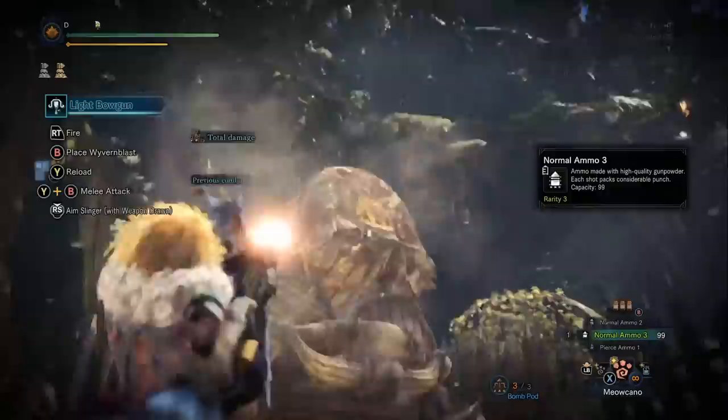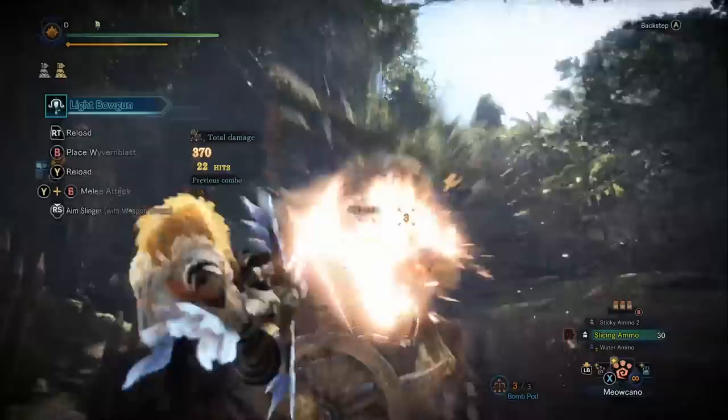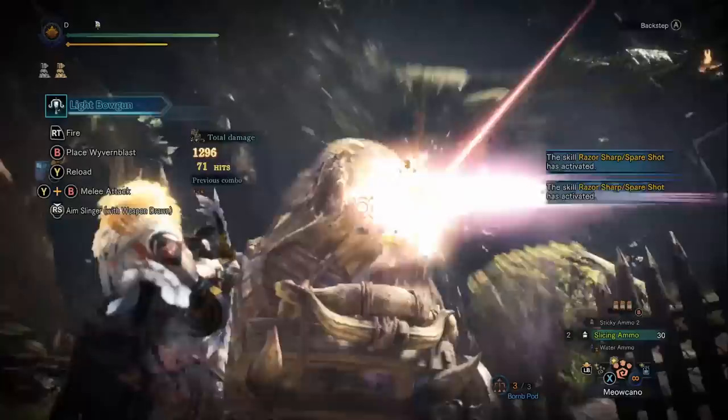With the slice ammo you can see that I'm strafing around the monster while shooting. This is actually very important for the light bowgun - it's one of the main ways it distinguishes itself from the heavy bowgun in combat. With the heavy bowgun, your strafing speed is too slow, so you're going to end up getting hit by the monster unless you put on a shield mod, which is another distinguishing factor between the two weapons.